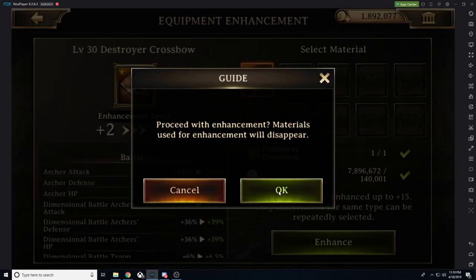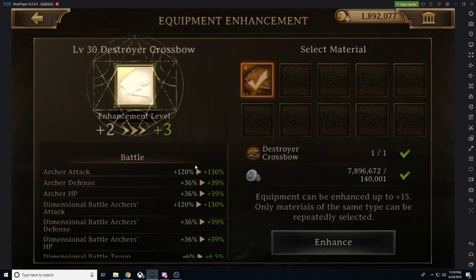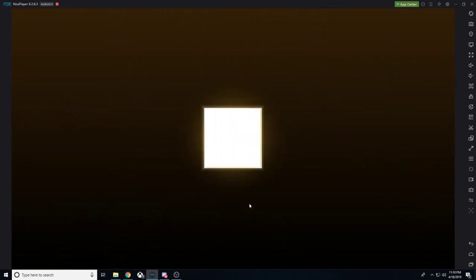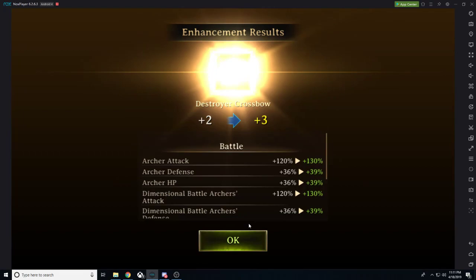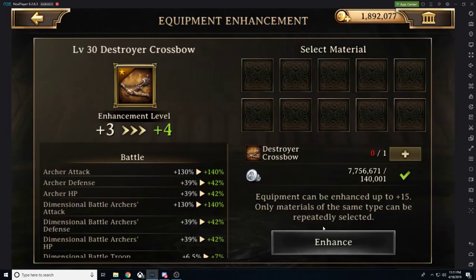Let's go ahead and enhance. We're utilizing a little bit of silver and our scroll, and we're going to go ahead and get a base stat increase. Enhance. Enhance. Enhance. Enhance.